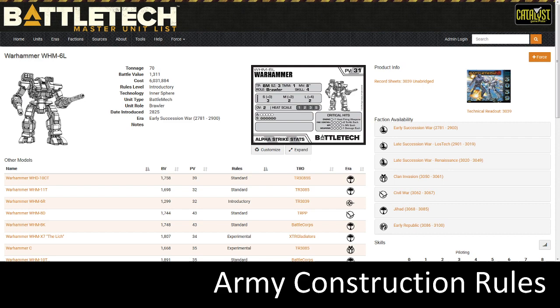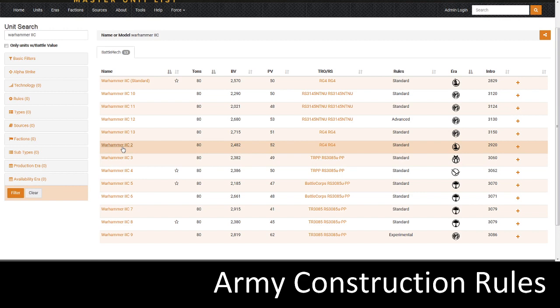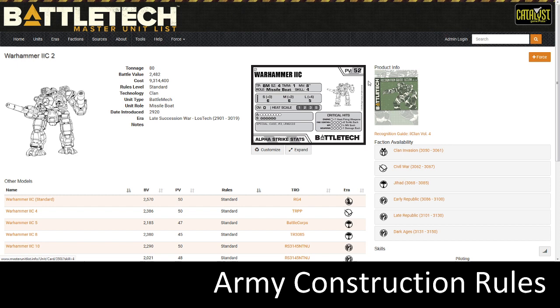I'm choosing a Warhammer 2C2. Let's go back to the units page, type in Warhammer 2C, and scroll to find the 2C2. There it is — obviously a lot higher PV, does more damage, has more armor and structure, and down here you can see it does have special abilities: Case, Indirect Fire 2, and the LRM-222 special attack. That's just nice to see on the card before adding it.